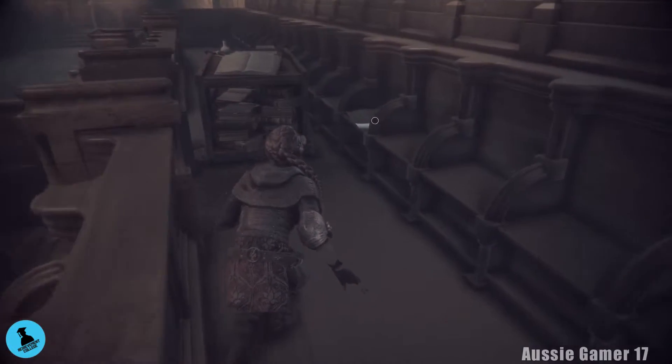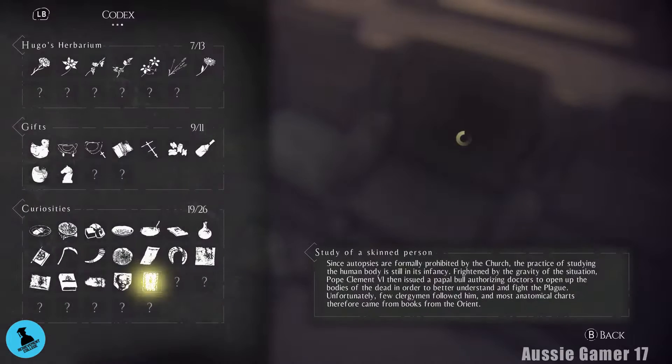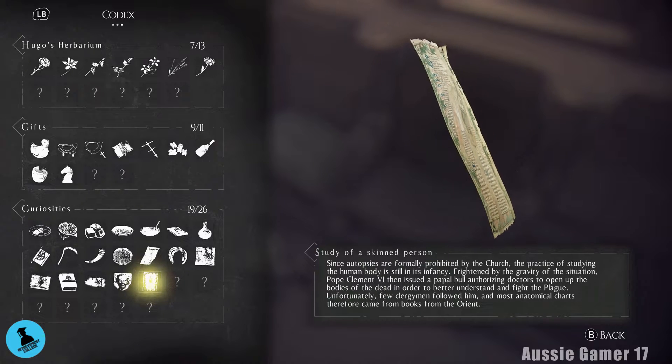There's a collectible down here on the bench — this is 'Study of a Skinned Person.' That is curiosity number 19.